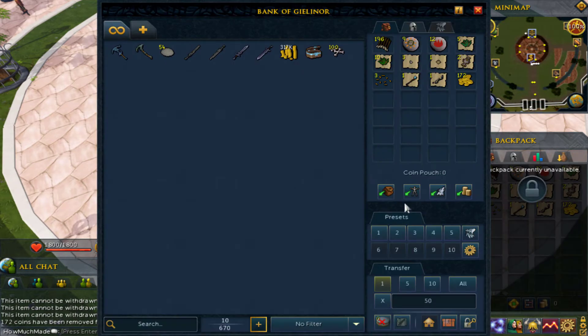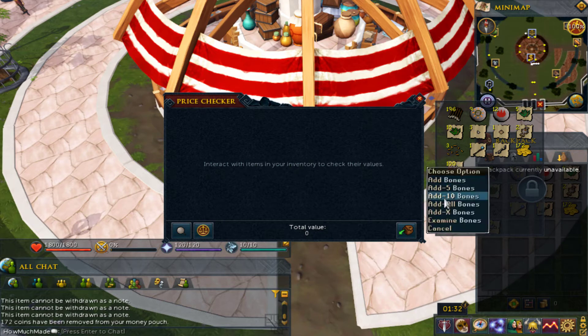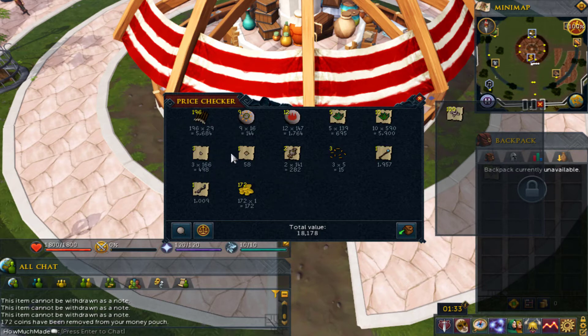I decided this time to collect bones, just to show you guys that if you decided to collect bones on anything you kill — that includes the chickens and cows I already did — it would increase the total by 83,600 extra on average. I don't know how much they'll actually sell for, but technically 101,778 total. I don't count bones since they're dropped by pretty much everything. Most people don't collect bones — they bury regular bones, though they'll collect big bones and stuff.